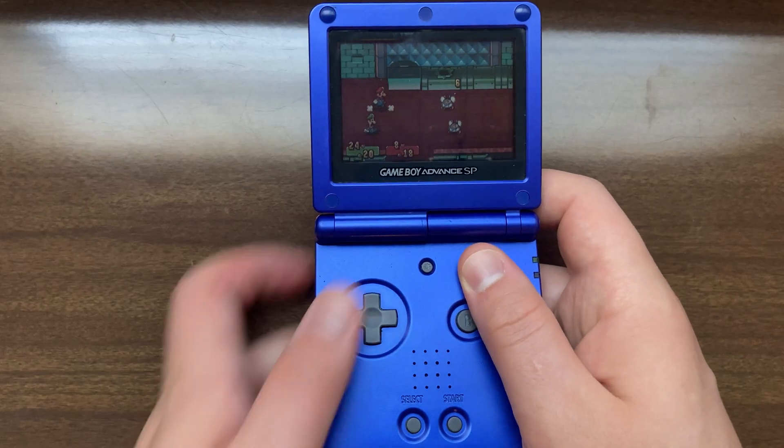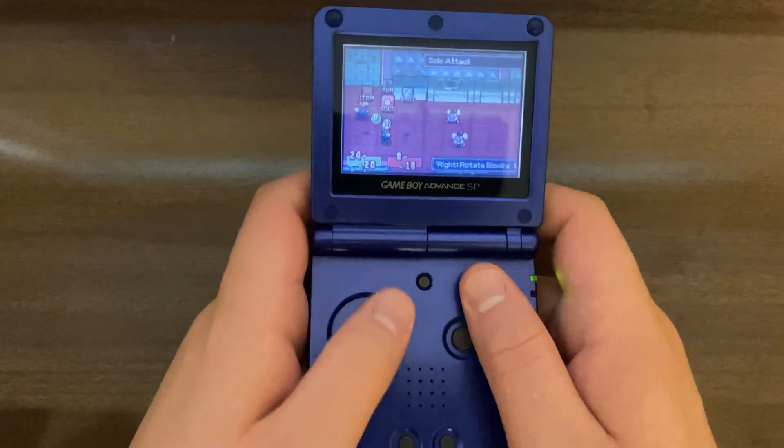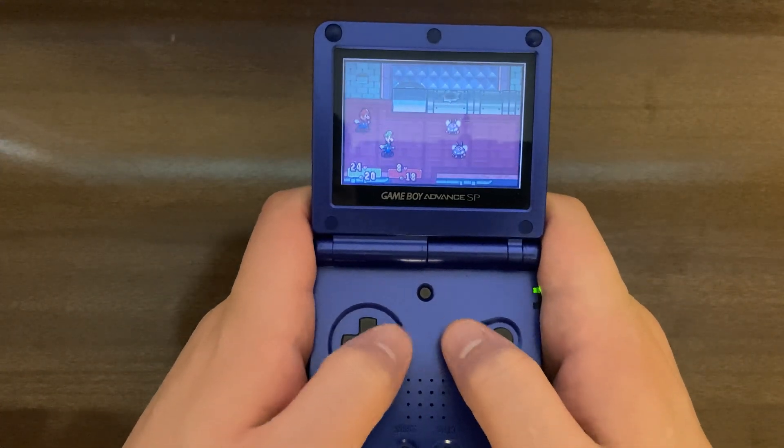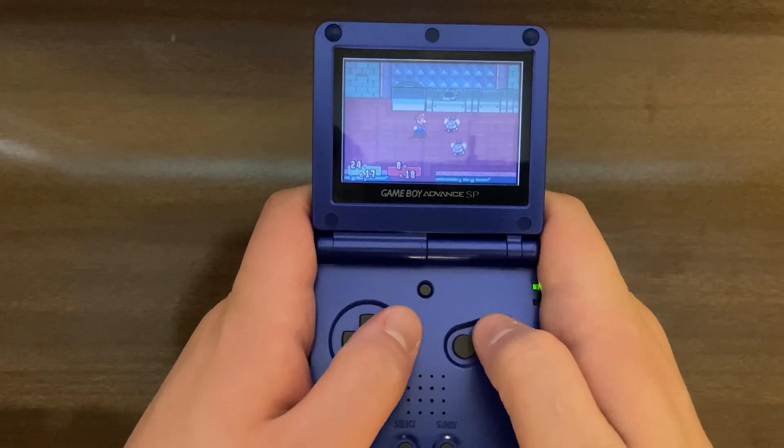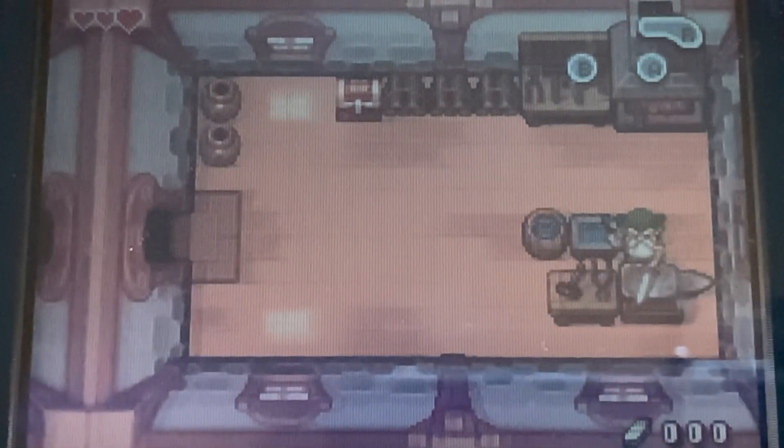Next we have the GBA SP, and this has much of the same story, except that the screen has a built-in front light which makes it significantly easier to use indoors. Unfortunately, this front light casts a bit of a blue tint and can actually cause a bit of image doubling in some units. Response time is also good, basically the same as the original GBA.